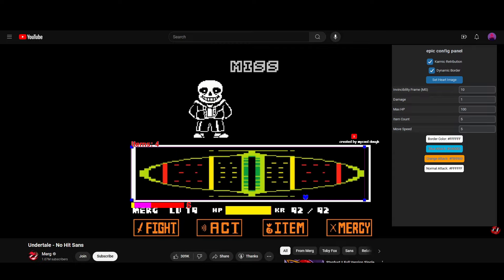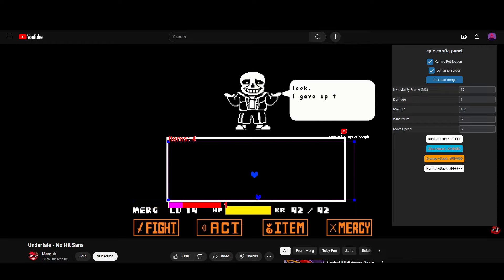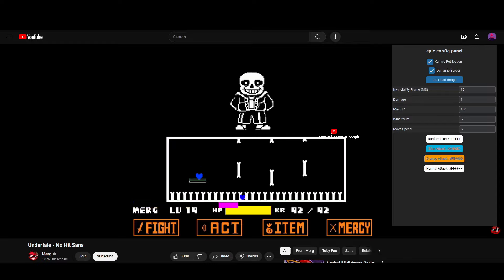Next, you can toggle the dynamic border system. Using AI, this will automatically detect where the player's box ranges, and will automatically tweak your box to match the YouTube box.